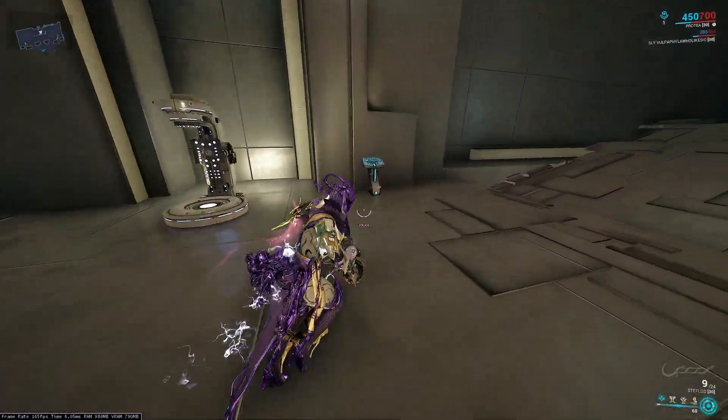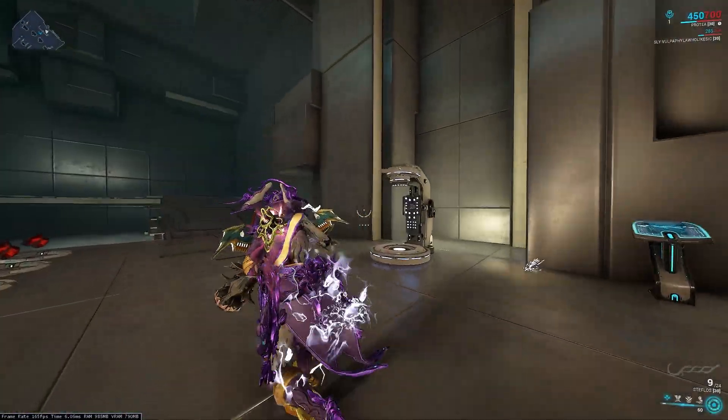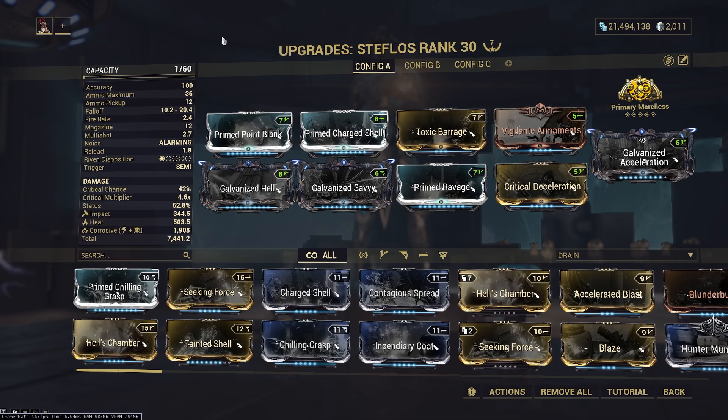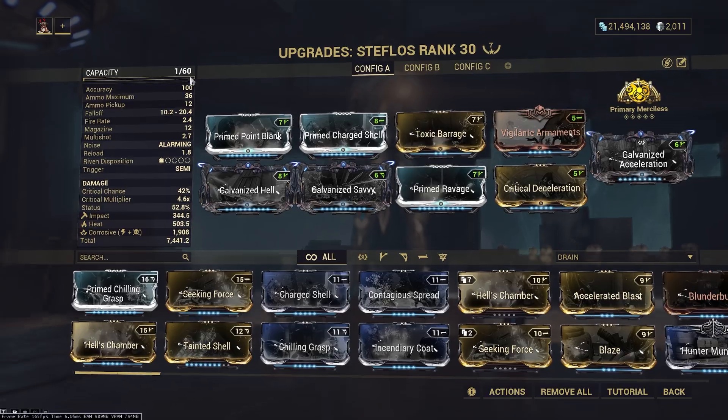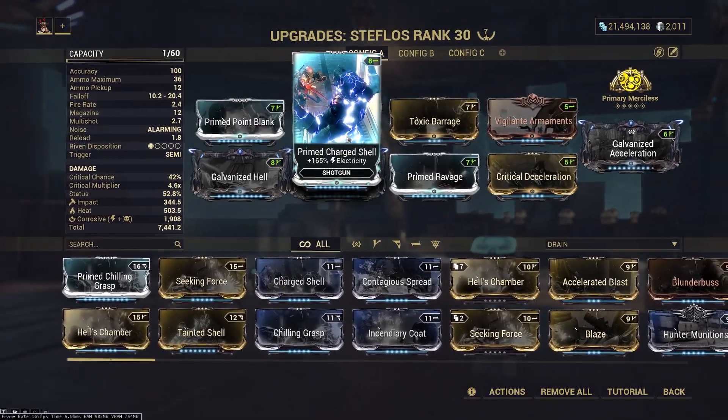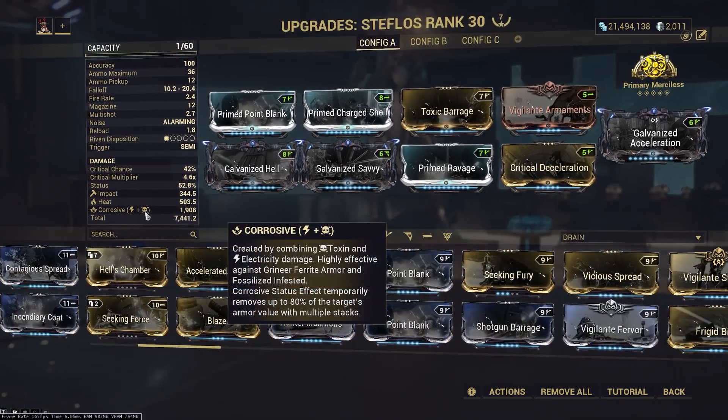But again, it is innate heat damage, so it's not really terrible — it's just maybe not the best type of weapon for Steel Path. If you're curious about the type of build I'm using, currently this is my damage regular high power build. You can change it to whatever you want.